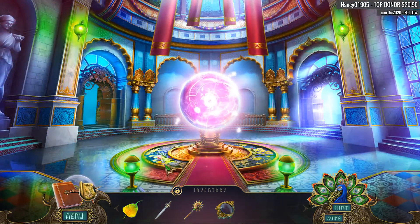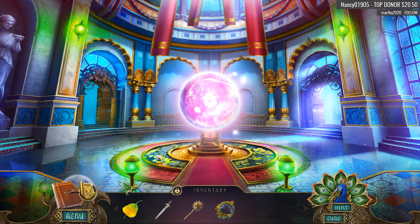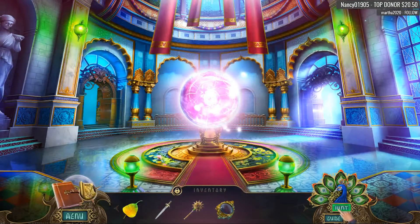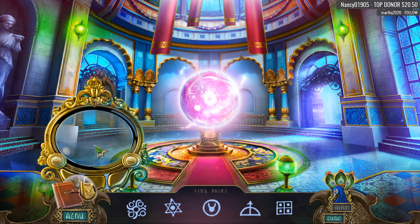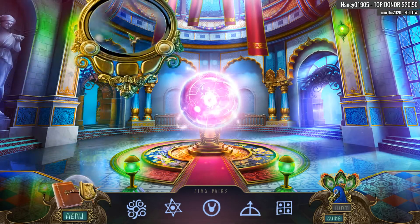I now have a magic glass which is going to be useful — look at these crazy green lights! Let's go, I don't think there's anything to do here. Oh, there is — apparently we need to do this.